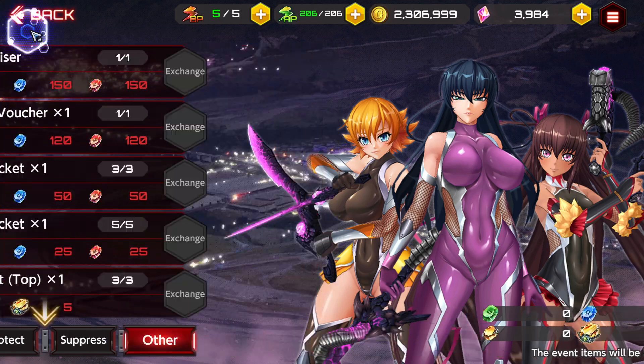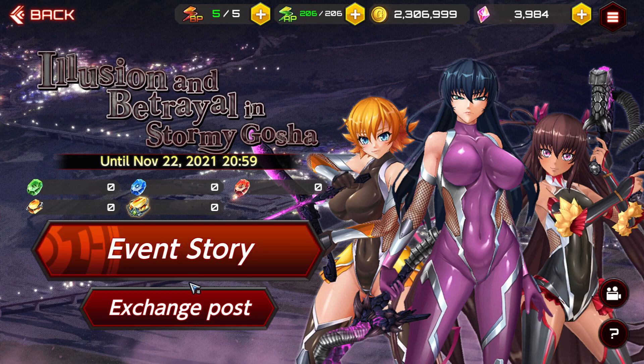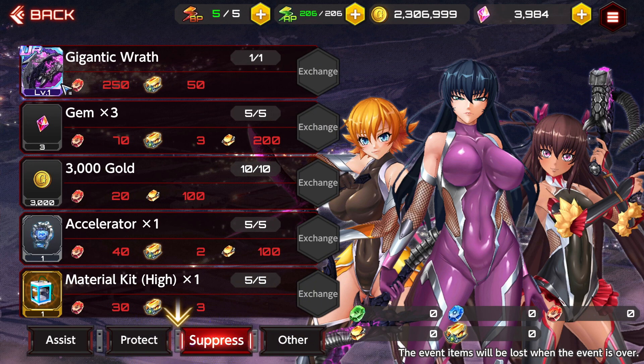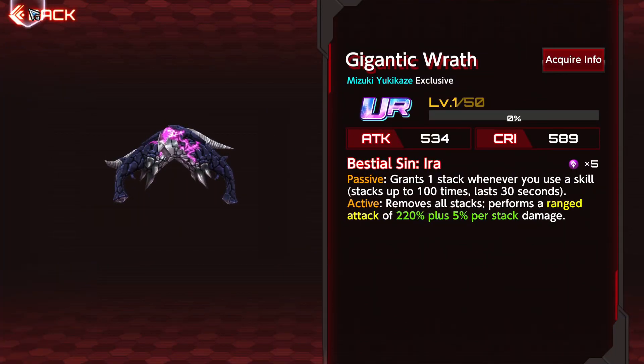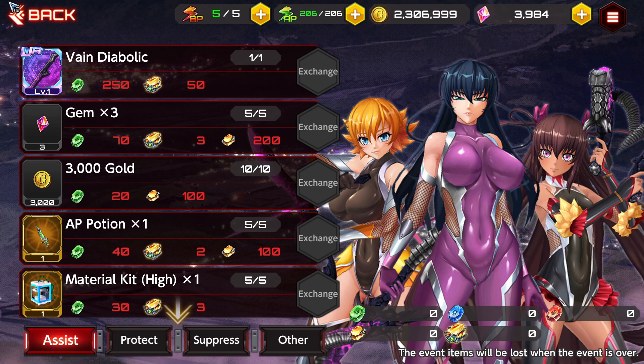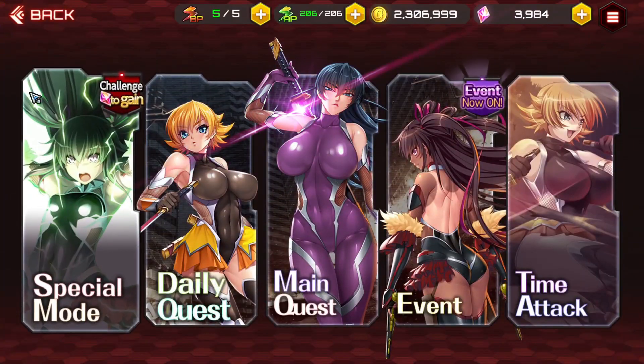So you just go through the event and depending on what you clear, you can get a Sakura weapon, a Yukikaze weapon, or the Asagi weapon. You can get all three by the way, you just have to grind it out. That's pretty cool.